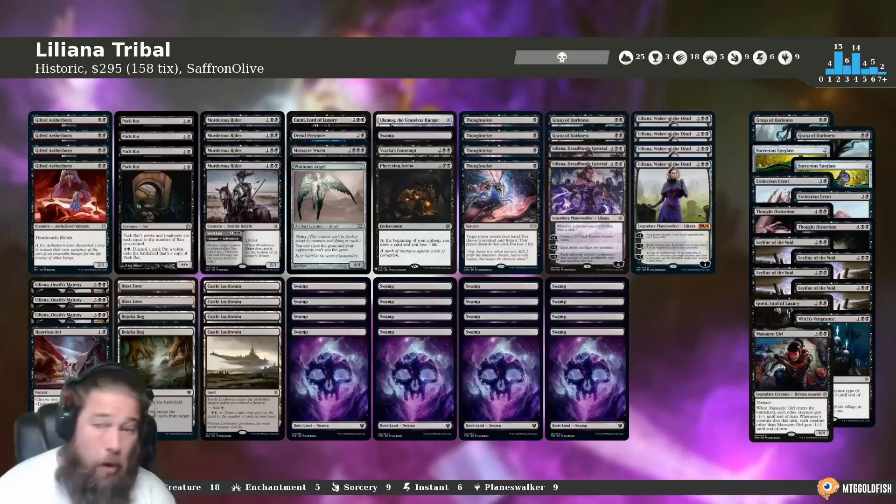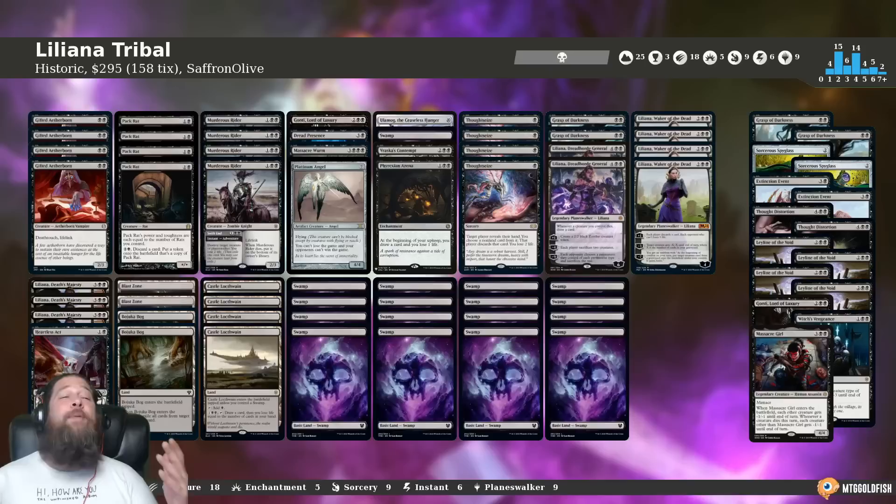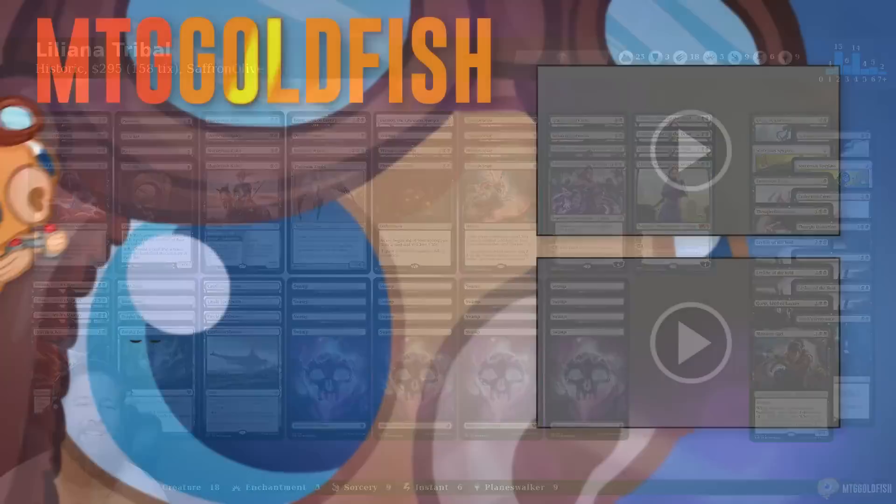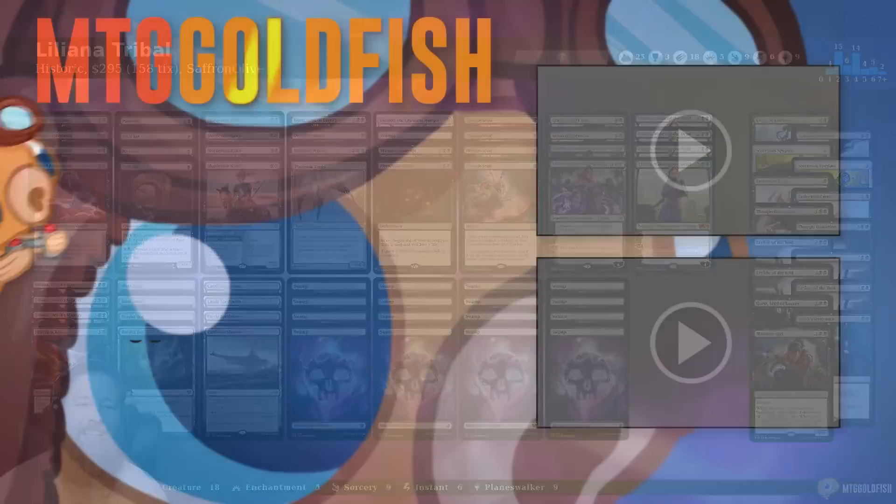Liliana, Waker of the Dead just proves it is an absurd Magic card that you should be playing more — every time we play it in Modern, Historic, whatever format, it's just so good. People are still sleeping on that card. If you like fun-ofs, drawing cards, killing stuff, playing sweet planeswalkers, and assembling Liliana Tron, this is a deck you can rank up with. Thanks for watching — if you enjoyed it, click the like button, subscribe, and hit the bell icon for alerts on new videos.